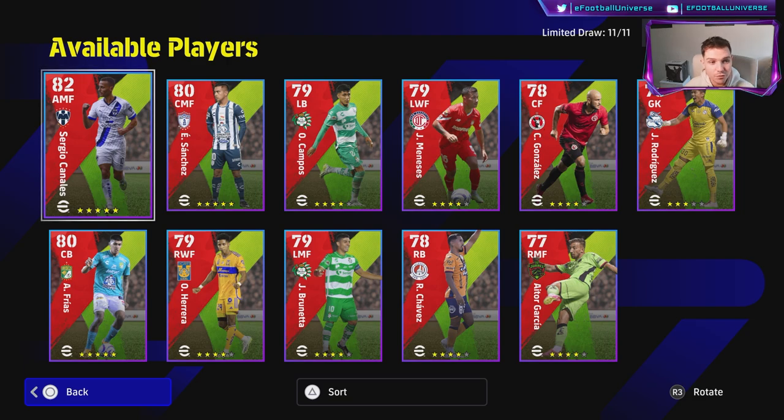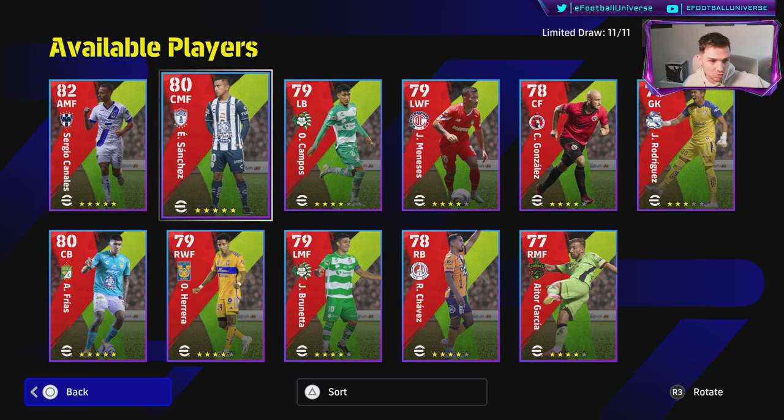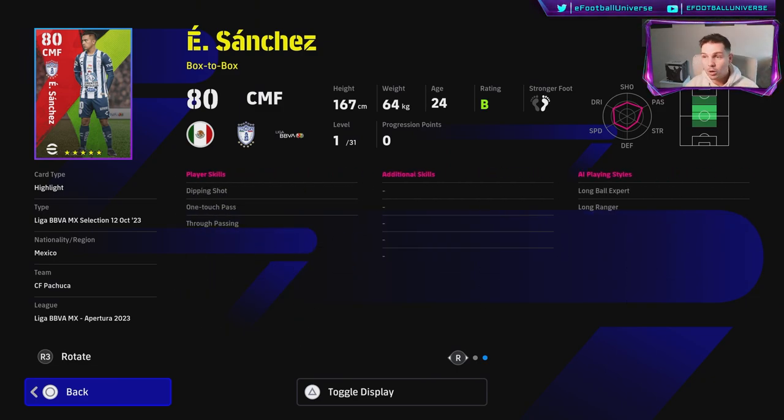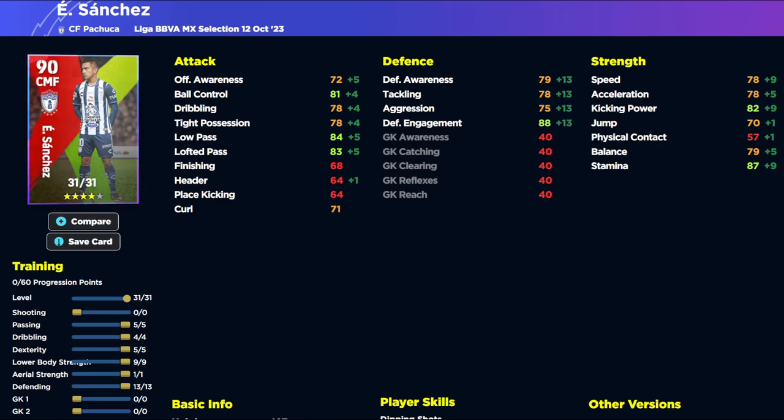This Liga BBVA pack is pretty average in my opinion, but I'm reviewing it because people were asking. We've also got Sanchez, who's more of a traditional box-to-box player but is let down by his player skills card. When you train him up he only goes to a 90 overall. You get boosts to defensive engagement, speed, acceleration, balance, stamina, and his passing and tight possession dribbling.